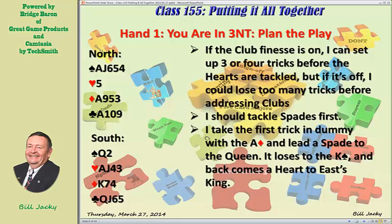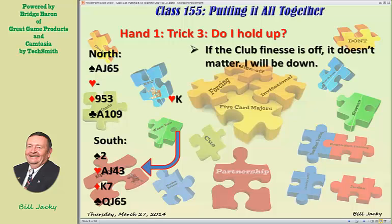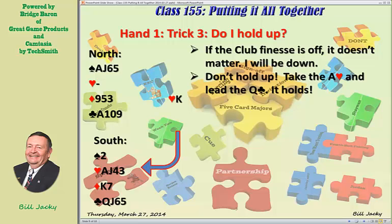Was that your analysis? I do that and it loses to the king of spades, and back comes a heart to East. The question now is: should I hold up, and if so how long? At trick three, we've won the ace of diamonds on the board, led a spade to the queen, lost to the king, and back comes a heart to the king. Should I hold up? Well, if the club finesse is off, it doesn't matter what I play — I'm going to be down. We have to have the club finesse be on, so there's no reason to hold up.